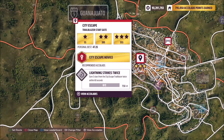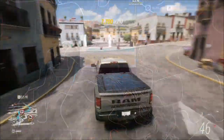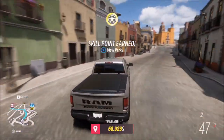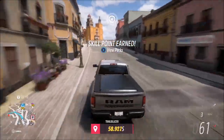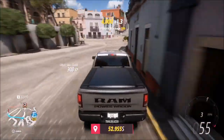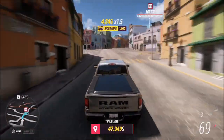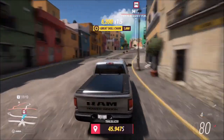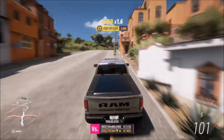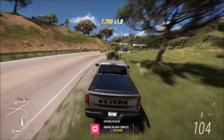The final challenge wants you to earn three stars at a trailblazer. I recommend heading over to the City Escape trailblazer. Three stars on here is 35 seconds or more remaining on the clock, and it's super easy to do. I also recommend setting a waypoint to the finish line — it will send you the most direct and easiest route. This trailblazer has a super quick route to remember and won't take you long at all. It really helps to have the Ram upgraded; you can probably still nail it with a fairly stock one, but tuning the vehicle always makes things quicker and easier.